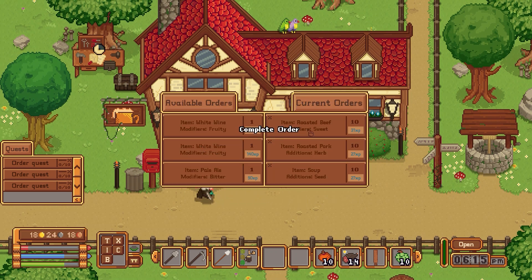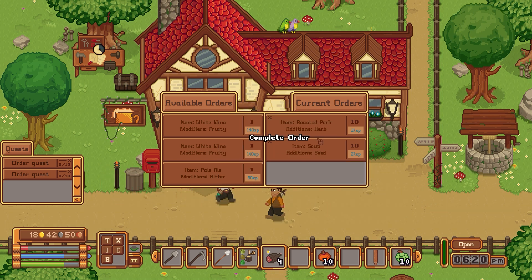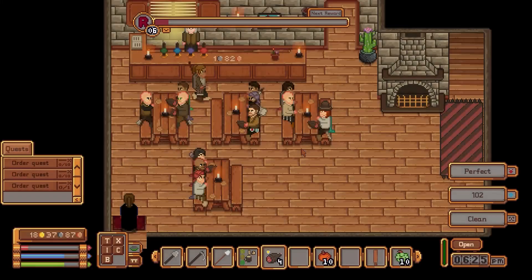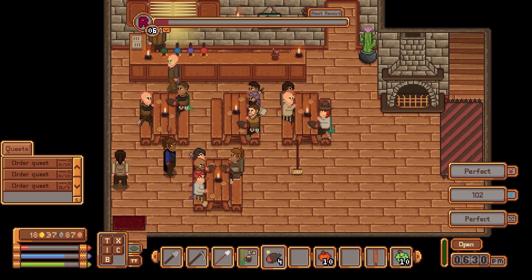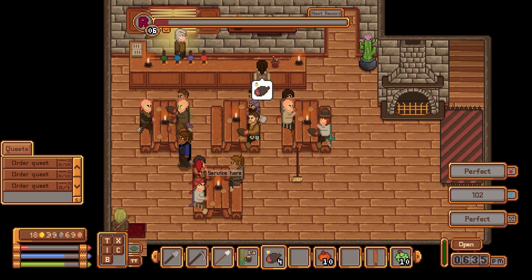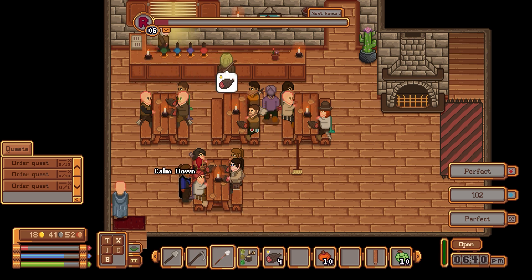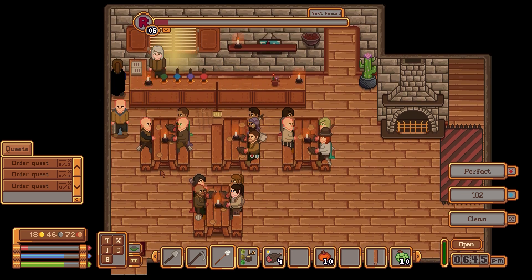Orders — sweet roast beef, here we go. Accept. And then we'll take a free white wine, why not. We still have to clean tables. I think this game just got even better, but we still gotta do this. It's nice though because we can focus on cleaning the tables for now.